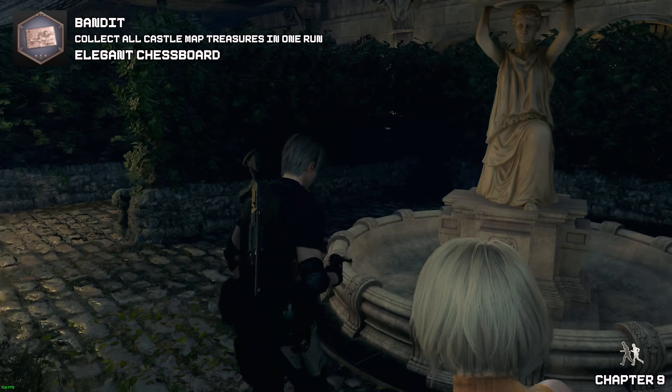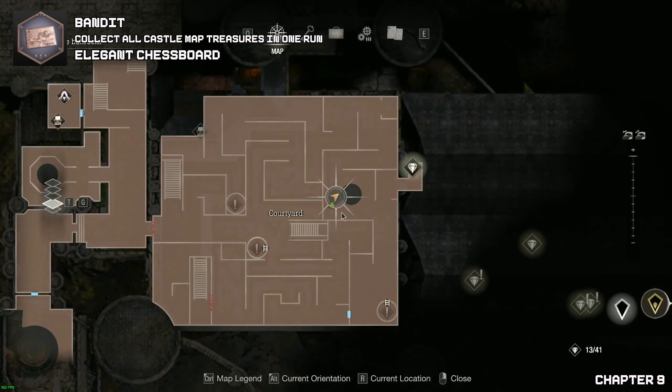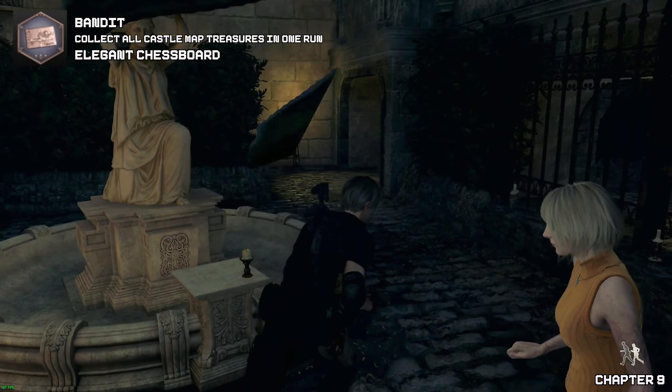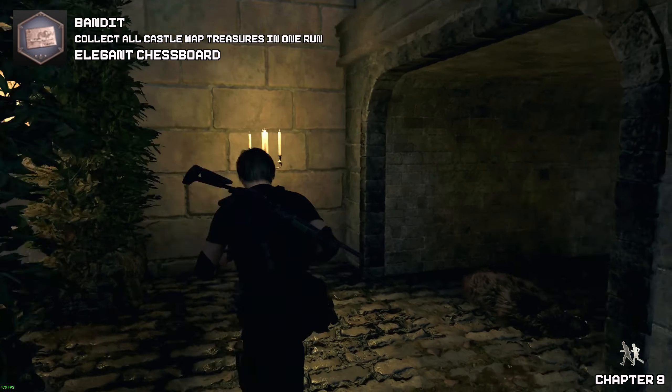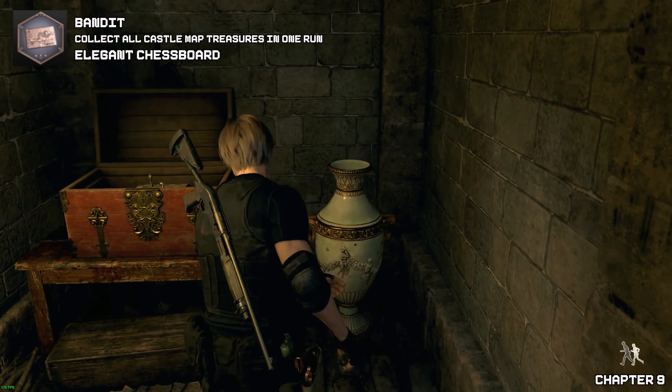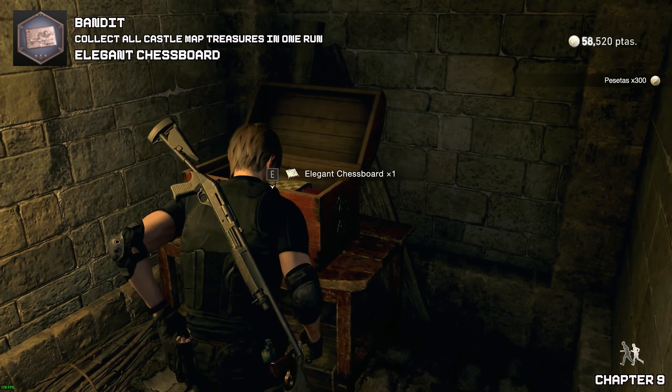As we proceed through the maze, we'll find this lovely statue — can't really miss it because we need to go past it anyway to activate one of the three flags. Before going to the right-hand side, go left and then we'll find the elegant chessboard located inside this treasure chest.